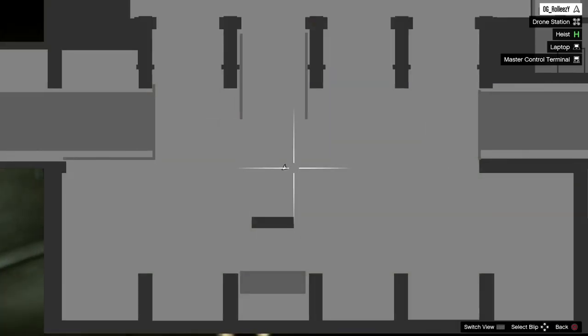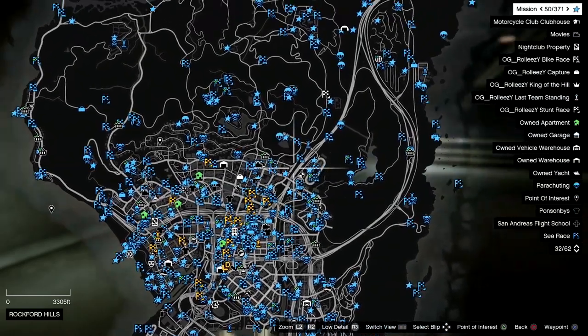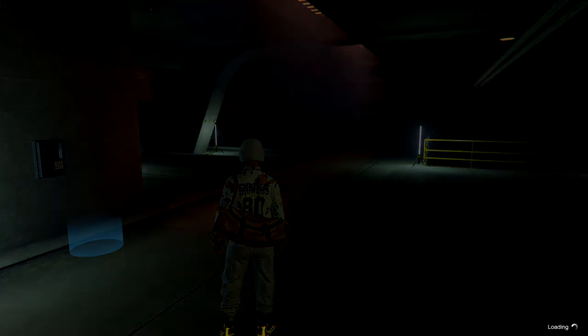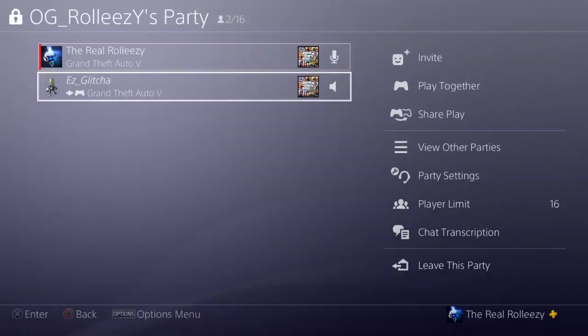But there is a workaround for the nightclub dupe and it's the arcade dupe, which is what I'm about to show you right now. Shout out to the founders — they'll be in the description as always. For this glitch, I recommend being in a free aim session. Go into an invite only but make sure it's a free aim session.